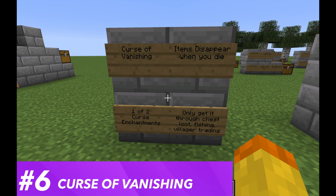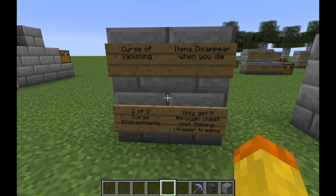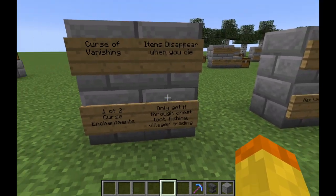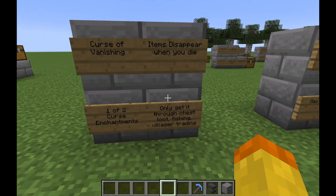The number six enchantment for the shovel is the Curse of Vanishing. It is one of two curse enchantments in the game — it basically means that items disappear when you die, which can be really bad because if you've loaded up a shovel with really good enchantments, you die and it's completely gone. You can only get it through chest loot, fishing, and villager trading, so just check any shovels or enchantment books you get through these ways.